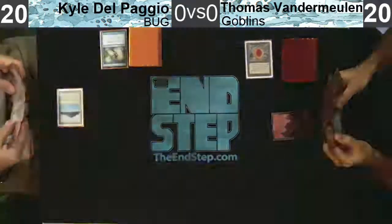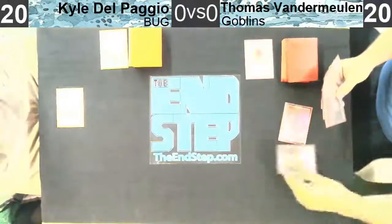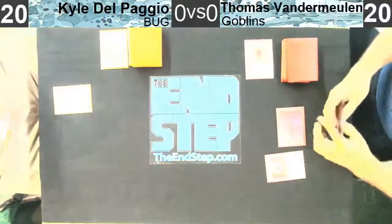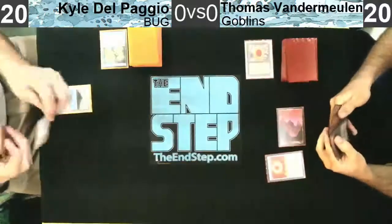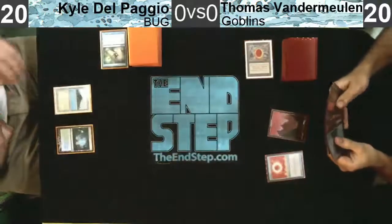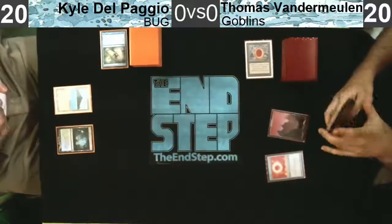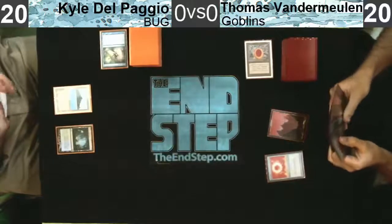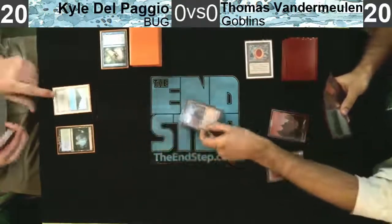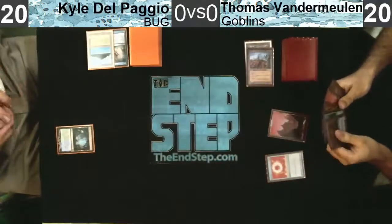It was on the stack. Spell Pierce hitting that is a totally reasonable play - there's not a lot of cards in Tom's deck that are going to get Spell Pierce'd. Sol Ring is one of them. Kyle would have rather hit the Sol Ring, but it did stop Tom from having any turn one play. It's a red source - Kyle doesn't know before the game he's facing Goblins, but if you see Mountain and then Mox Ruby, you can pretty much assume you're facing some sort of Goblin deck.